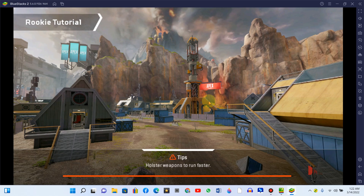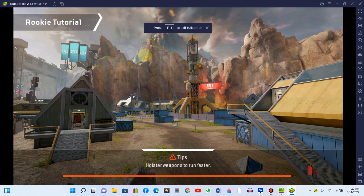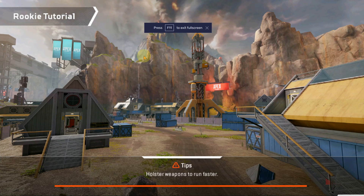And we're in, guys. This is Apex Legends for BlueStacks. Installing BlueStacks completed. I fixed the problem and now you're logging in. Rookie tutorial, so we just have to wait till it loads. It's kind of slow because of the VPN and my Wi-Fi is not fast, but it might be faster on yours.